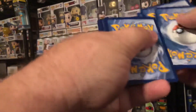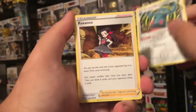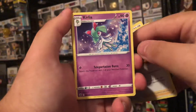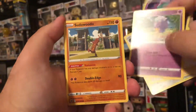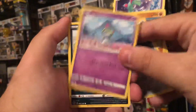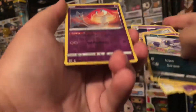One, two, three to the front. We have a Bronzong, a Roxanne — I had to do that, I'm sorry — Kirlia, Drifloon, Snorunt, a Magnemite, a Ralts, a Hisuian Sneasel. Our reverse is a Mesprit, which is a reverse rare.